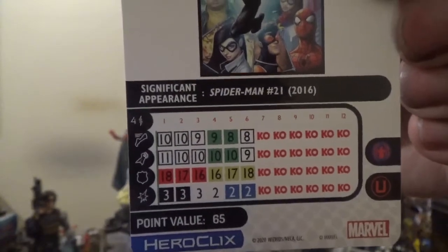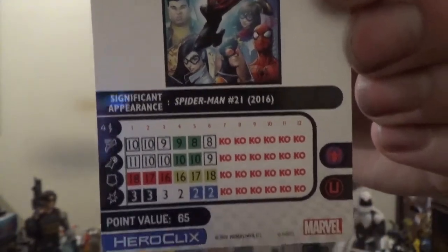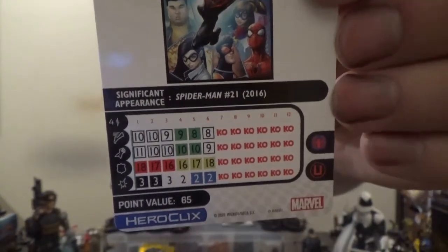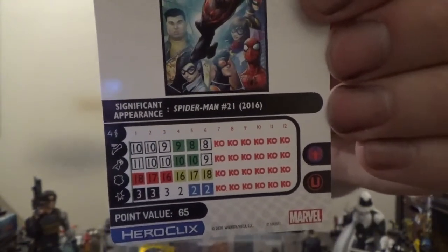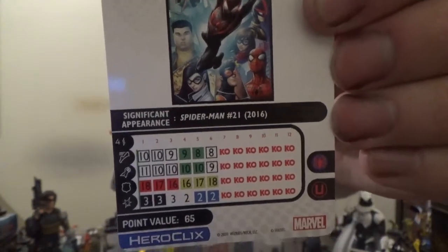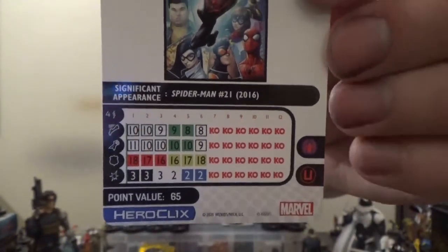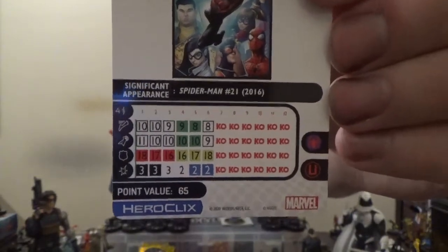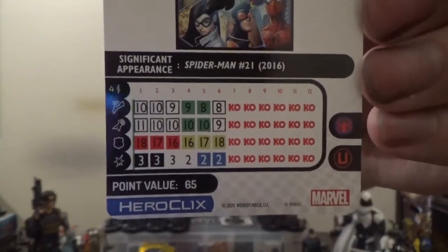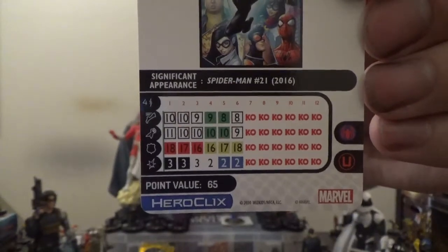We've got a couple mid-to-late clicks of Charge, followed by another click of the special power. On attack, we open up with a special power, Shocking Web Blast, which grants Spider-Man Precision Strike. When he's given a move action and moves five squares or less, after resolutions he can use Incapacitate as a ranged attack at no cost, targeting all opposing characters within range and line of fire. His range is four, so not great, but he can target every opposing figure within four squares that he has line of fire to. With the Ultimate Stability, he ignores hindering terrain for line of fire, so no Stealth. On defense, the top half of the dial is Super Senses, followed by the bottom half being Combat Reflexes. On damage, we open up without Outwit at the beginning, and at the bottom of the dial we close out with Shape Change.